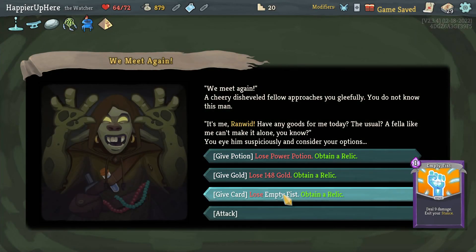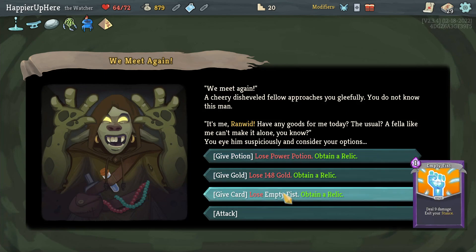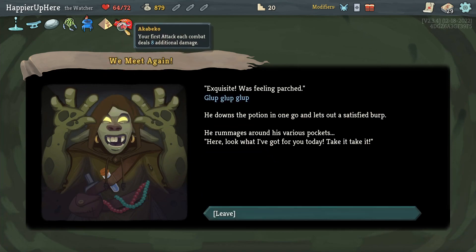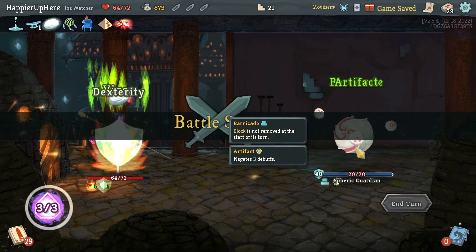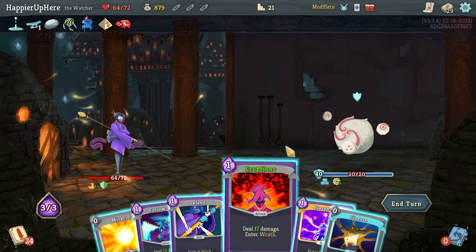I do have to try to use it as much as I can. I kind of want to keep the Empty Fist. Let's use the Power Potion and get the Akabiku instead — your first attack each combat deals eight additional damage, that's kind of nice. Got the Sphery Guardian here — a little dangerous to enter Wrath.